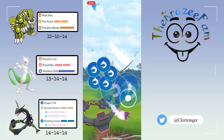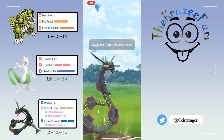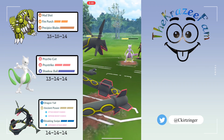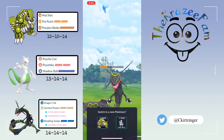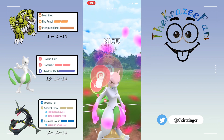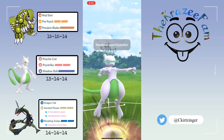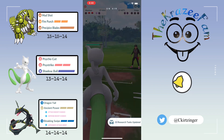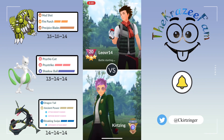They switch out into Mewtwo, so that's fine by me. Go for another Breaking Swipe — this is going to take them a little bit below half health and drops their attack. Now I get taken out by the Side Strike. I bring in my own Mewtwo and go for a Side Strike — this is going to take out their Mewtwo. No need to go for the Shadow Ball because they were already low enough health.